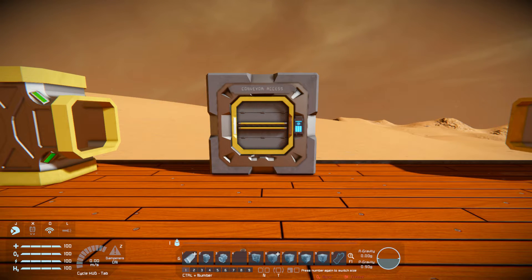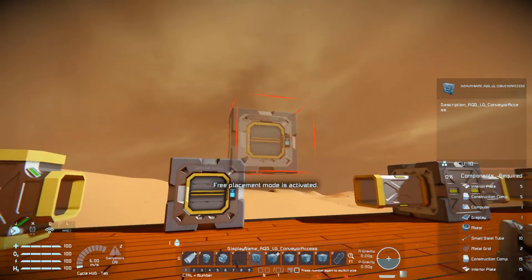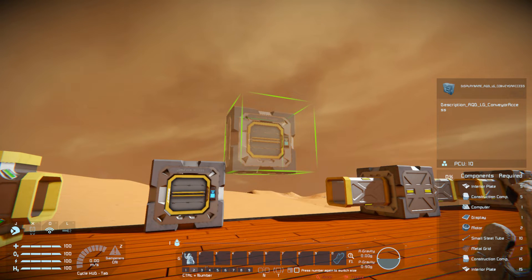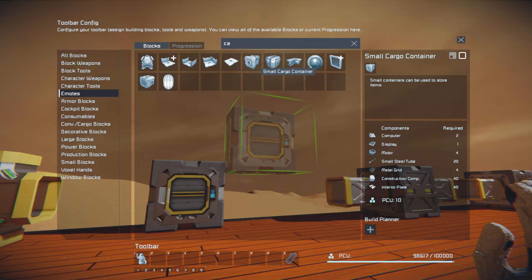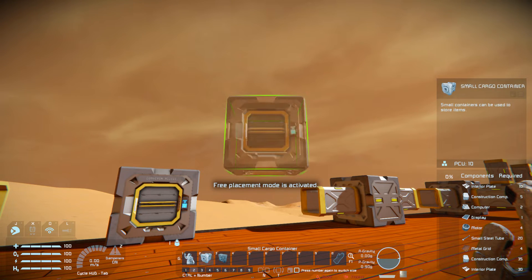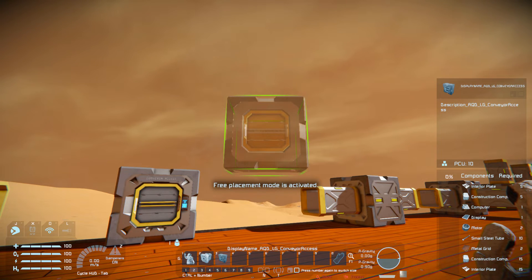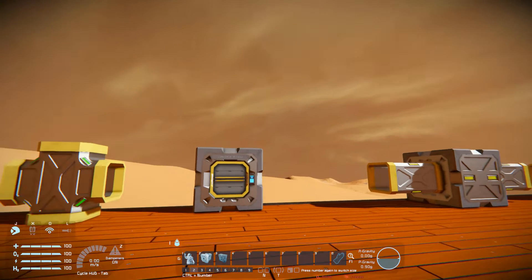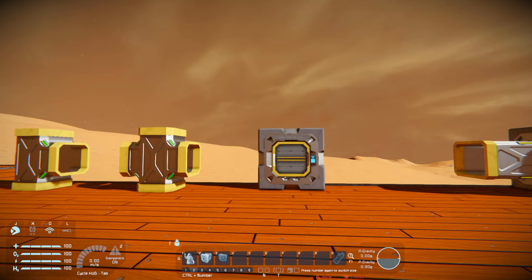These blocks are exceptionally cheap compared to an actual small cargo container. The conveyor access costs five interior plates, five construction components, one computer, one display, two motors, ten small steel tubes, two metal grids, 15 construction components, and 15 more interior plates — which is very, very cheap. Compared to a small cargo container, it's cheaper by almost half on most things, which is a lot nicer to build especially early on when you're trying to set up conveyors just to survive.